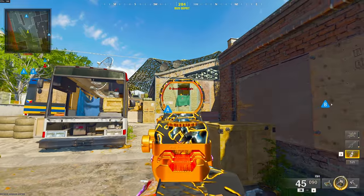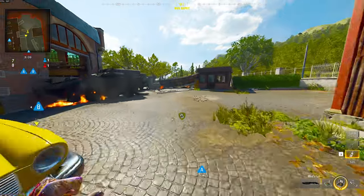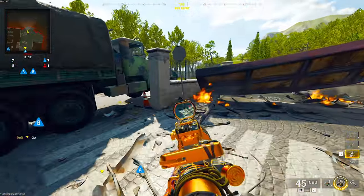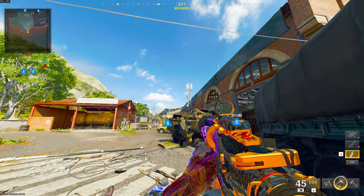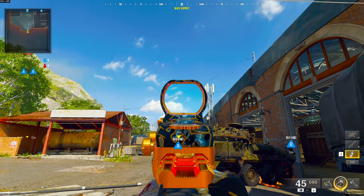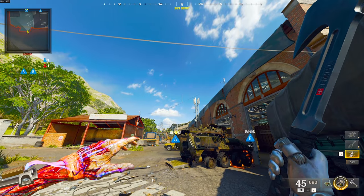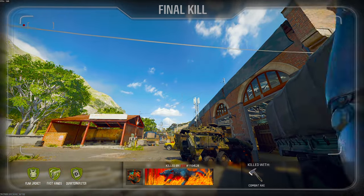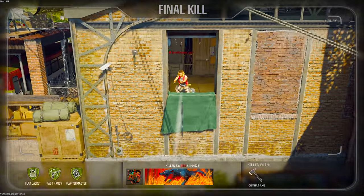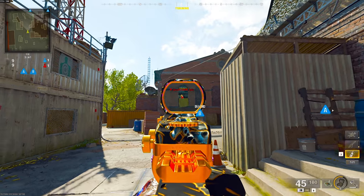We're going to get things rolling with the spot that's going to take out anybody sitting in this window. When you know someone's up there, come over here and wedge yourself into this corner. Then pay attention to this cloud along with the wiring right above it. Rest the bottom tip of your combat axe crosshair on the top of that wire while it's lined up with that cloud, then go ahead and throw your combat axe and it should take them right out of the window.